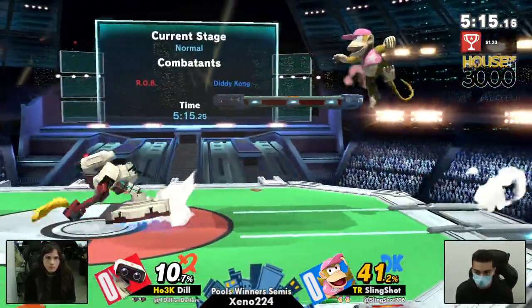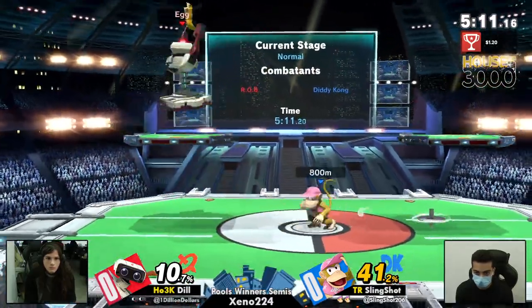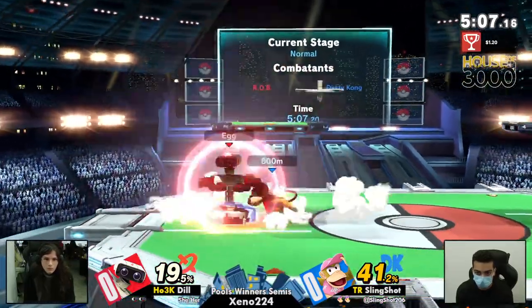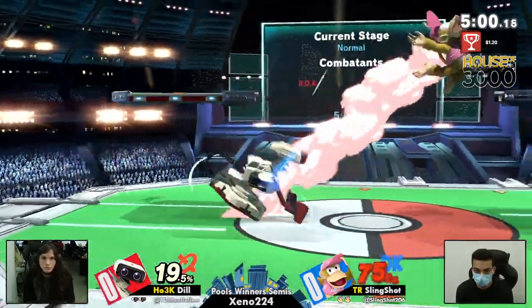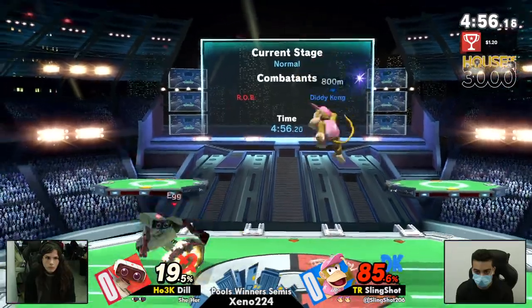Here come those Rob down tilts that we all know and love. Dil holding the banana and a gyro — making that very dangerous for Slingshot now that he does have his bananas. And then he just throws a gyro back. There's a whole lot of changing up. That was great coverage by Dil, but not quite enough to kill.